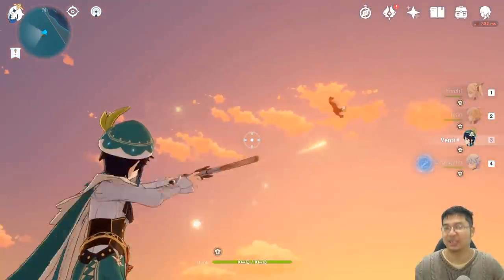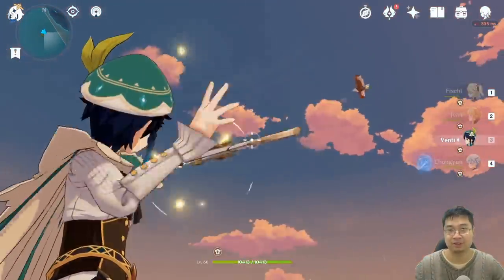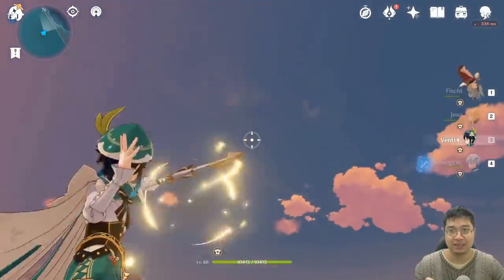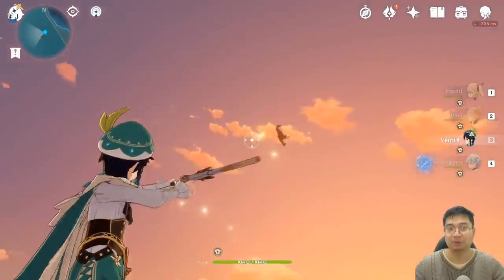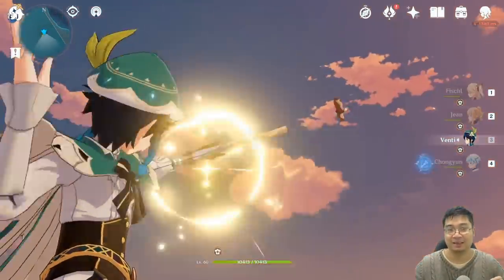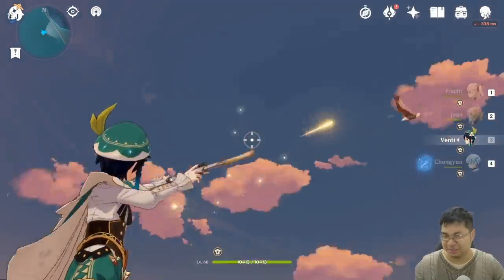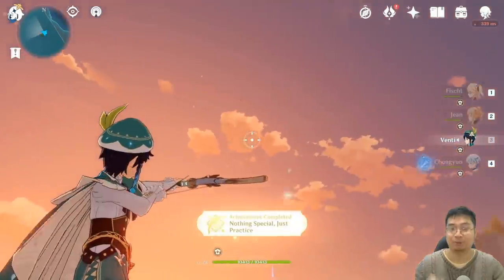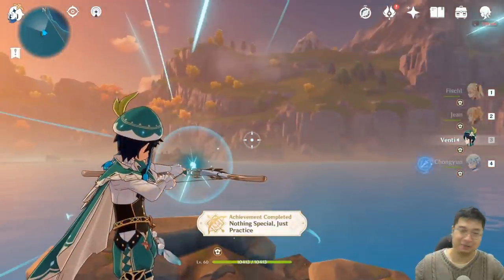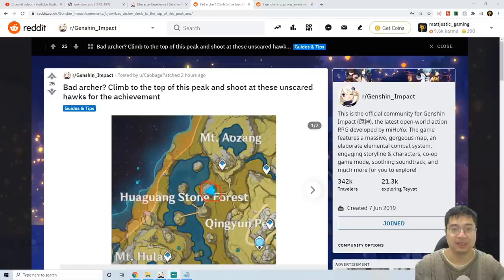This can be quite hard on the first try because you need to adjust for eagle speed and projectile speed. You don't have to charge your arrows — just go into sniper mode, press R, and start firing arrows. It gets a little dizzy at first, but after one or two minutes I eventually hit the eagle. It takes a little practice but it felt really good after hitting the eagle.